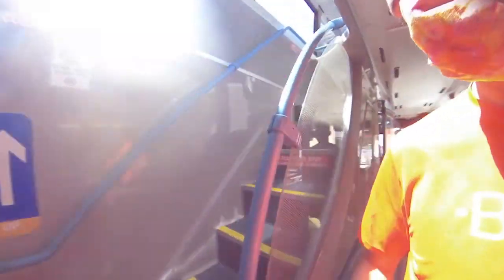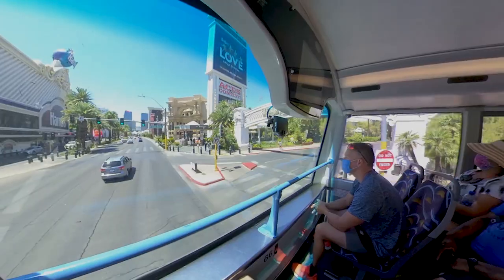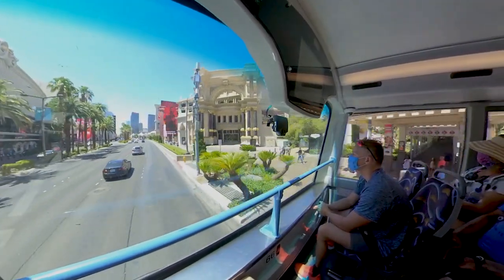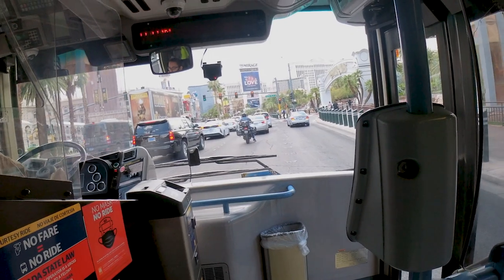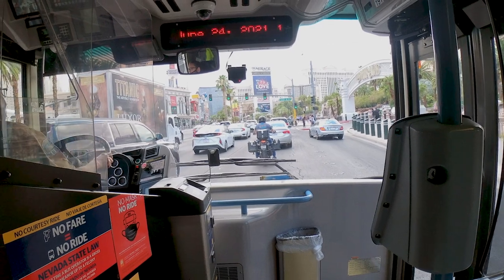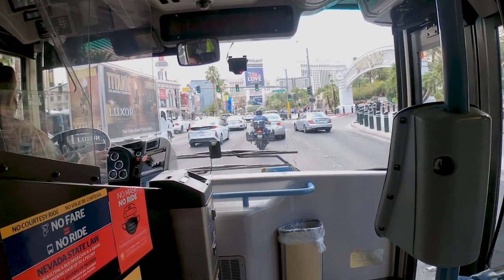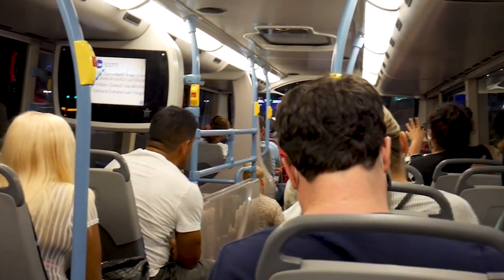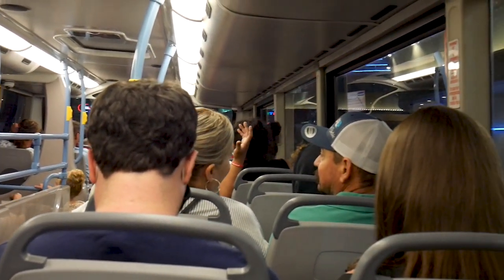I usually go upstairs and get in front of the big windows — it's a fantastic view of the Strip. There are pros and cons to everything and the Deuce is no exception. The biggest problem is when there's heavy traffic or construction, it's stuck in it. The same is true for Uber and taxis, but it's something to keep in mind. It can also get super crowded at peak times. Coming back from Fremont can be terrible — it's horrible around midnight when everybody's wanting to come back.